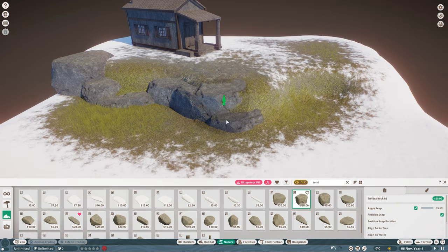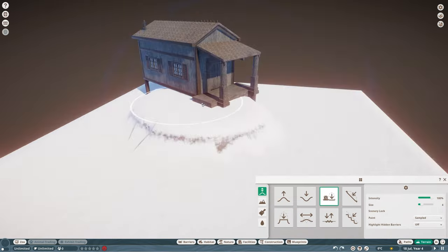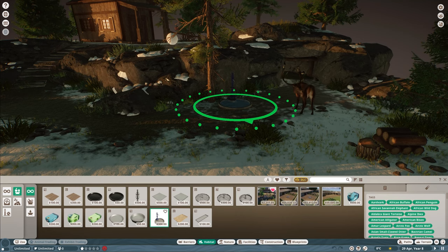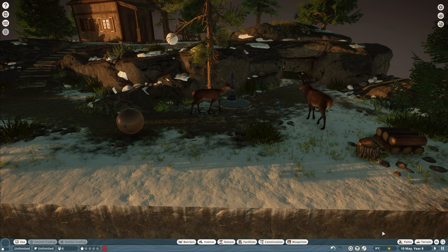As you build your diorama, it's important to keep in mind the needs of your animals. Make sure to include plenty of space for them to roam about and play. You can also alter this by extending your terrain. Make sure you've got plenty of food for your animals and a great water source. You can also add enrichment items, such as toys and food feeders, to keep your animals entertained.